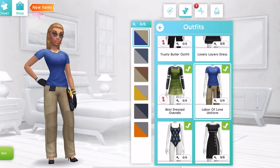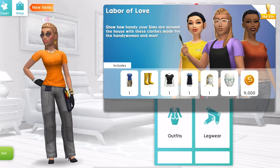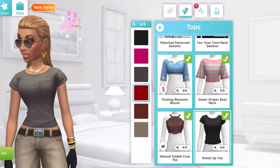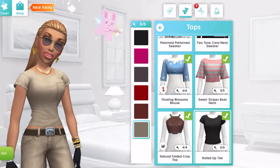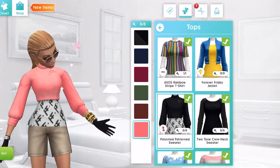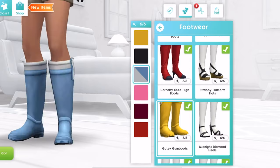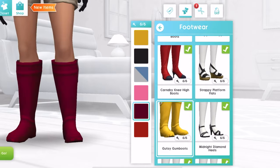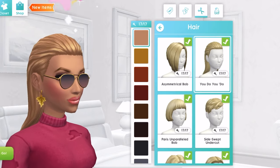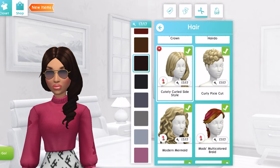Now we're going to CAS mode to look at items from the sweet treat showdown and the labor of love in-game pack. The labor of love uniform is a limited-time pack item for the female sim; you also get a rolled up tee along with 9,000 simoleons. There's the patented sweater that is part of the sweet treat showdown event — I'm not a fan of the rips on it. Then we have gusty gum boots from the labor of love pack. The grand prize hairdo for the sweet treat showdown comes along with the pizza oven and smart fridge — three grand prizes as one grand prize.